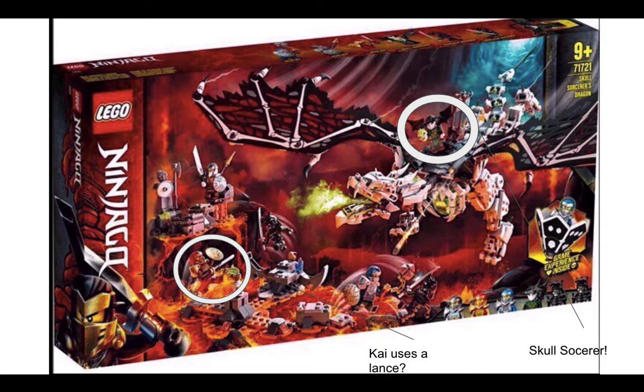Next you can see the Skull Sorcerer — this is definitely the Skull Sorcerer. I talked about whether he might be before, but obviously he's holding a skull and he's riding a dragon, which pretty much confirms it. Also on top of the box you can see this green guy with the bat wing, and his name kind of looks like Skull Sorcerer — at least there are two words — so yep, he's definitely the Skull Sorcerer.